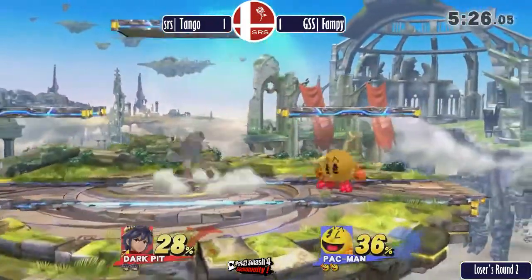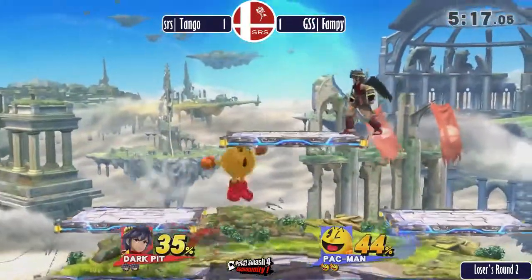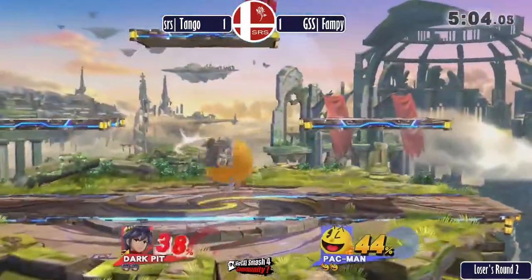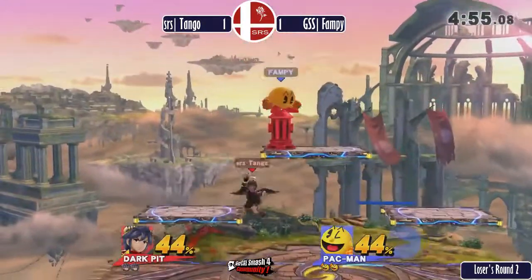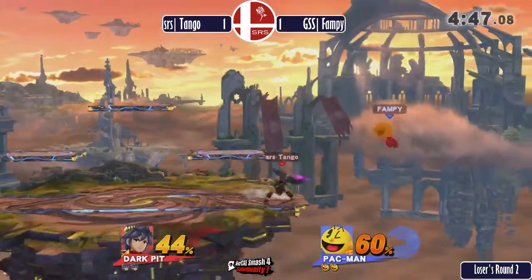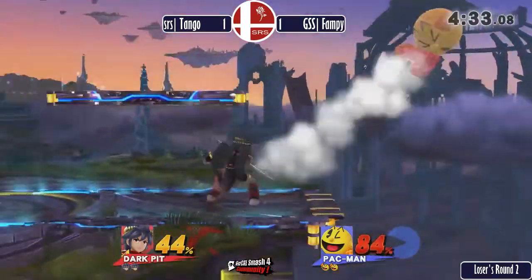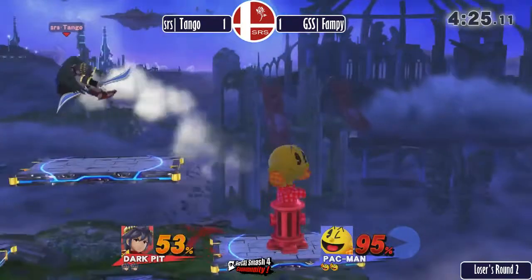There are two types of players at the start of a game — some are testing the waters to figure out what their opponent will do. But these are not the two players to do that. Pac-Man doesn't really have a choice — he likes to set up the long game with those items. Inherently we're going to see a lot less action, and Tango has a tendency to go ham. A lot of people sleep on how technical Fam can be — he recognizes when he has to be patient.